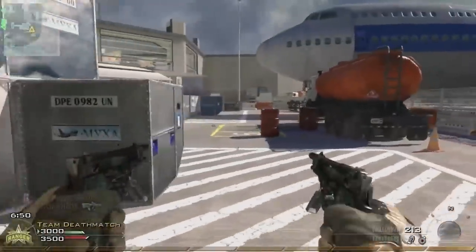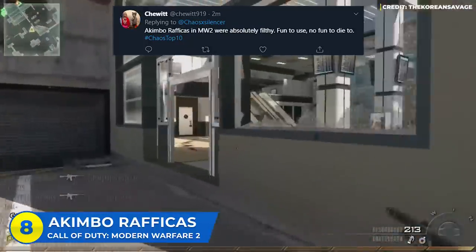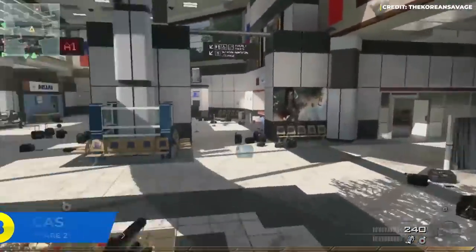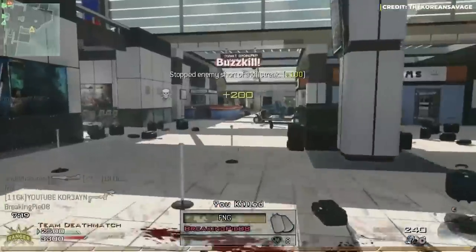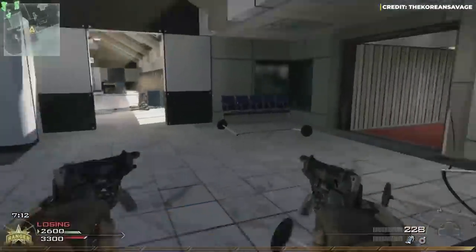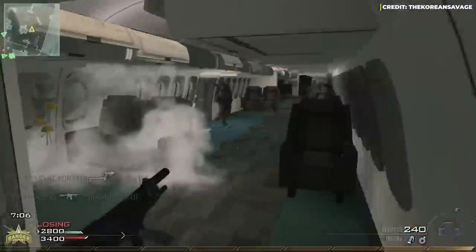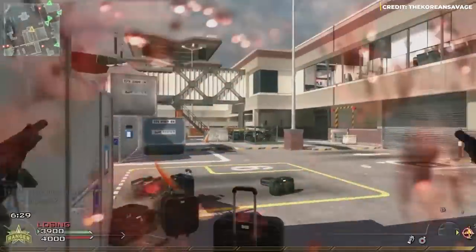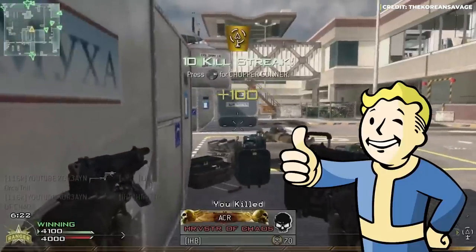Moving right along to number eight, we're gonna jump over to Twitter. Chewit says akimbo Rafficas in Modern Warfare 2 were absolutely filthy, fun to use, no fun to die to. Now you didn't even have to have akimbo — you could just have the Raffica. This was a machine pistol that dominated as a secondary. You could one-burst with this gun and it was a secondary. I still remember to this day seeing EnterSez nuke with the Raffica. Good choice.